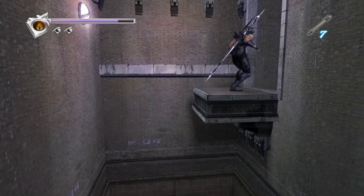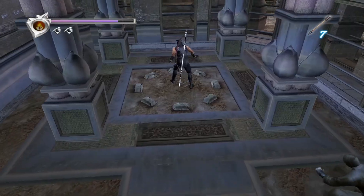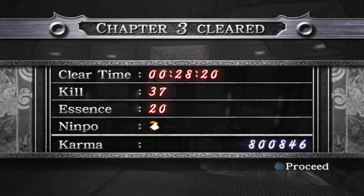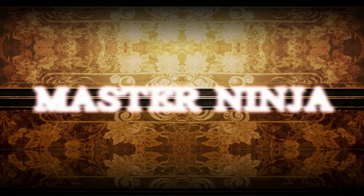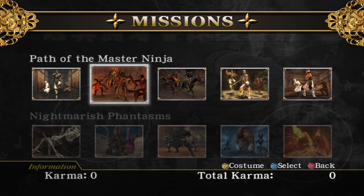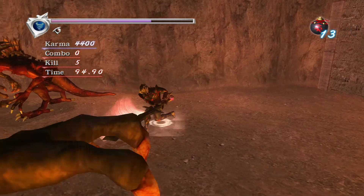Ninja Gaiden is a game packed with content, and much of it is spread across the numerous difficulty modes. The story plays out in chapters, and you are ranked at the end of each one based on your performance. The game did support online rankings when it was in its prime. In addition to the story is the unlockable missions mode, consisting of 50 missions. Each one gives you an objective to complete, and they become more challenging as you progress through them.